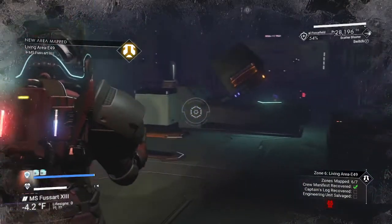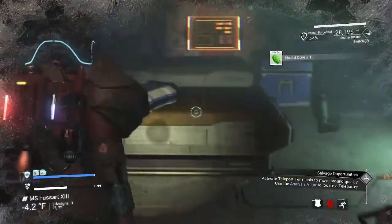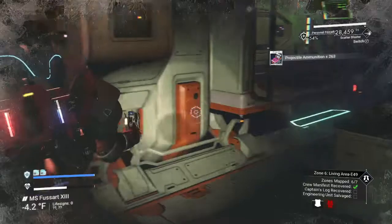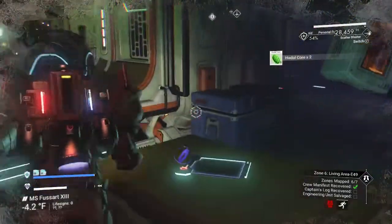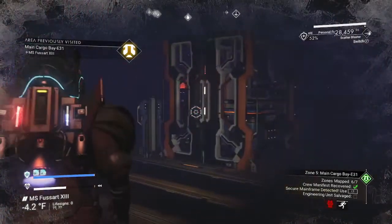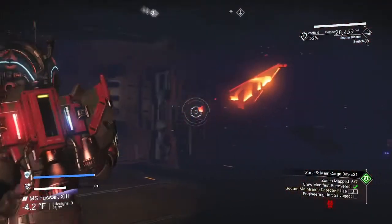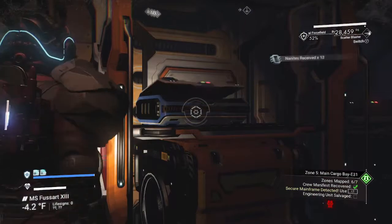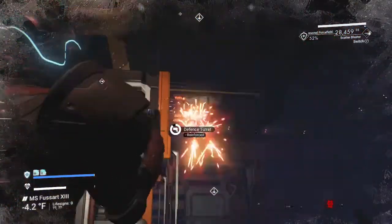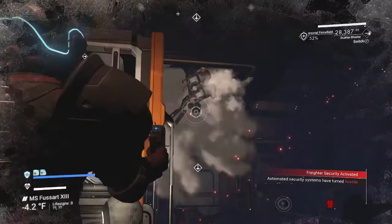This will be the last room before the engineer's room. One little hazard in here. Come around — more hadal cores, more nanites without having to refine, more ammunition. They give you a lot of ammo inside these freighters because there's a lot to kill. Bigger than most rooms. Working my way around. Some stuff I can't get to, so you're going to have to take a few shots at the hazard, hop behind a crate so it can't shoot you, reload up, and take it out.